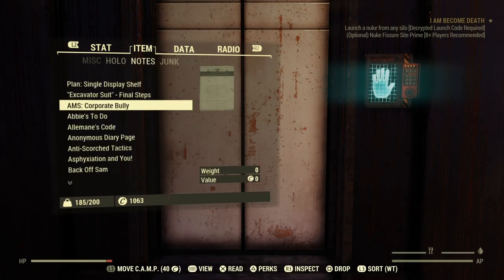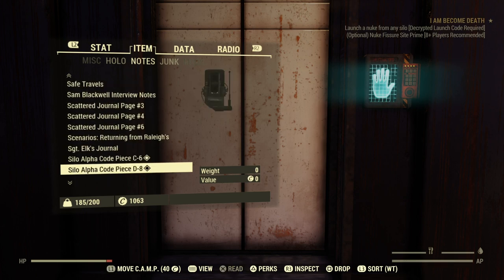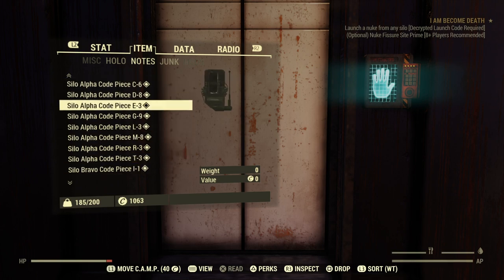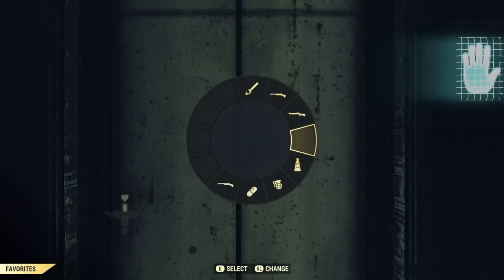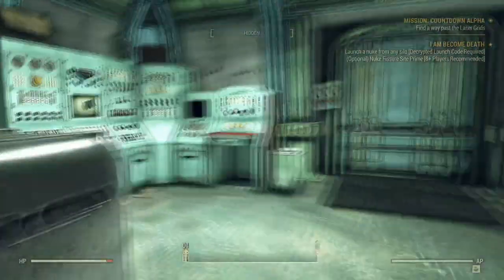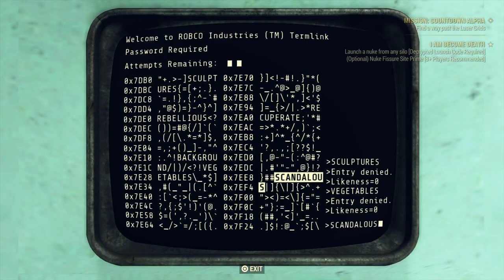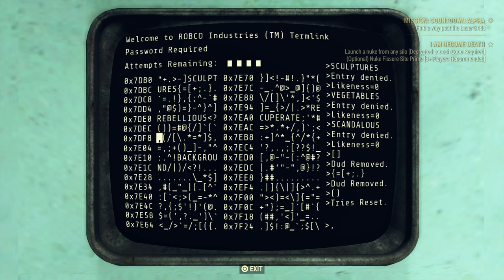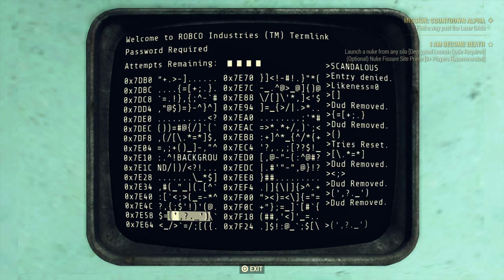On nukacrypt.com you put in the letters that you have available in your keyword, with question marks in the spots that you don't know, and then you put the letters and numbers that you have on your silo codes into each individual spot it tells you to. I'll leave a link in the description to nukacrypt.com — that will help you find out what codes you need for the actual launching of the nuke.